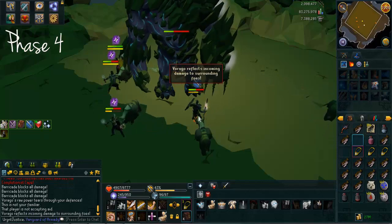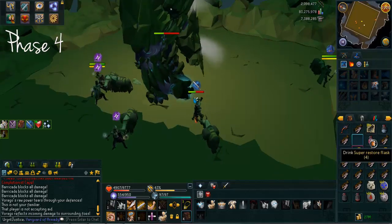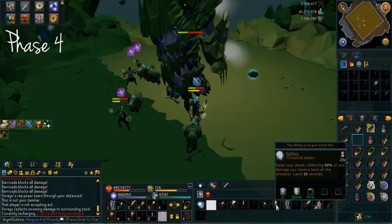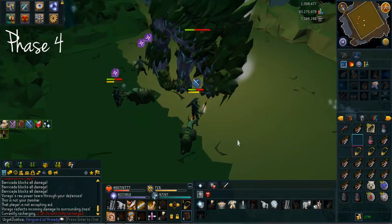I'd advise on phase four - have one person who makes sure they have 10k life points or above, and then just get the melee or mage base tank to barricade and heal that person and everybody else in the process.